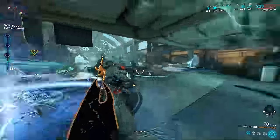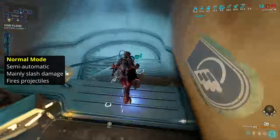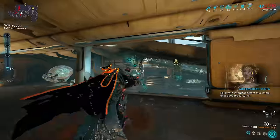So, what kind of weapon does this give you? The Fenmore is a rifle with 2 firing modes. The Normal Mode is the default — a semi-automatic rifle with high slash projectiles and noticeable travel time. While usable, far more valuable is the Incarnate Mode.